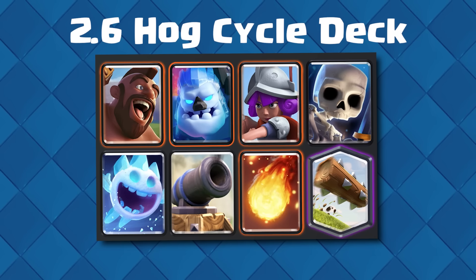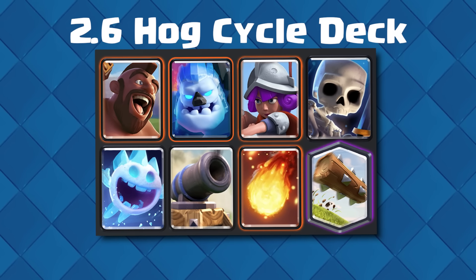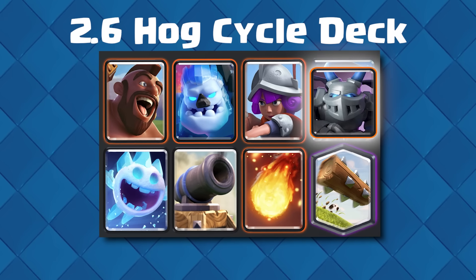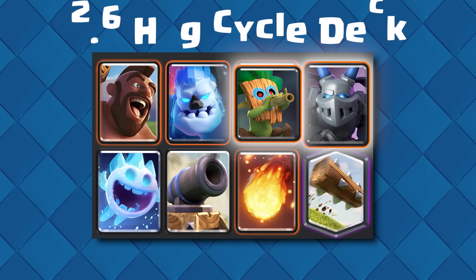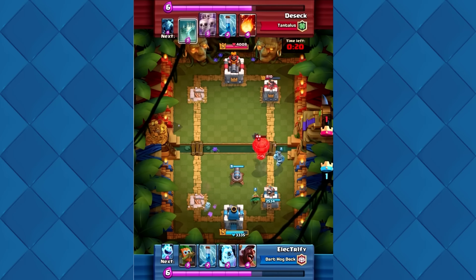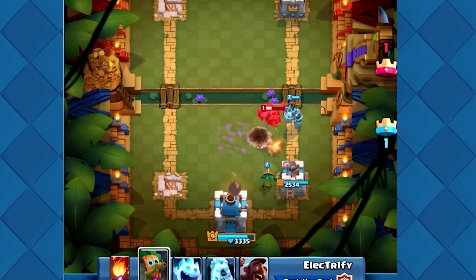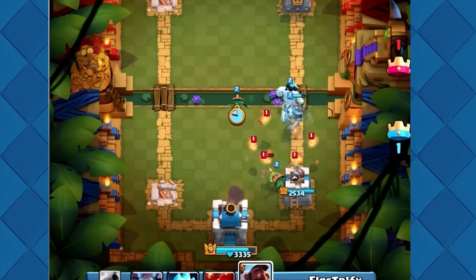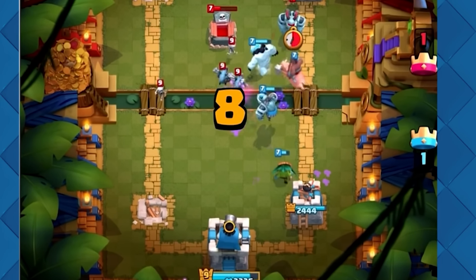Probably the most effective deck was a variation similar to the Hog 2.6 Rider deck, but instead of Skeletons, players used Mega Minion, and instead of Musketeer, they used the Dark Goblin. This deck proved incredibly effective, especially against the popular Lava Loon decks. The combination of Mega Minion and Dark Goblin performed extremely well both on offense and defense, supporting the Hog Rider.